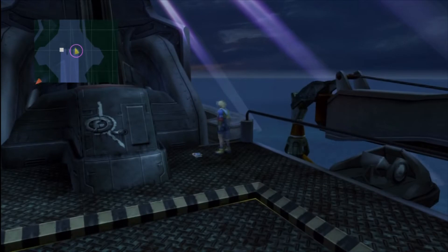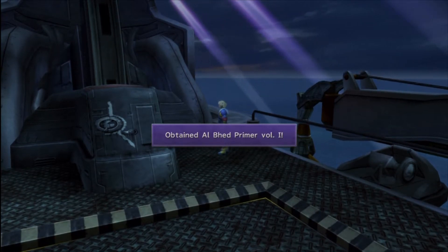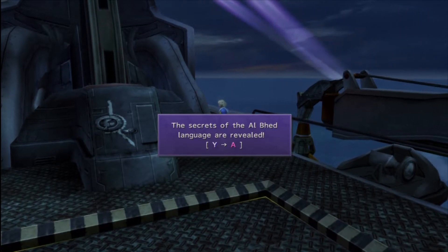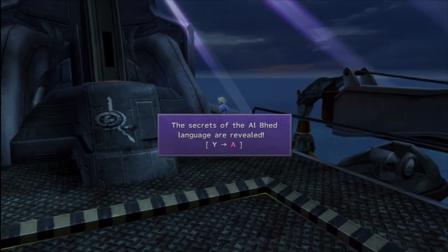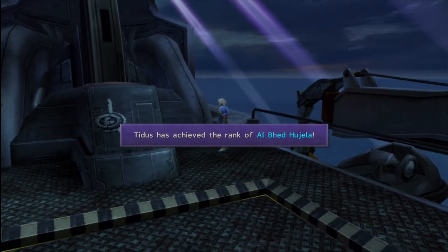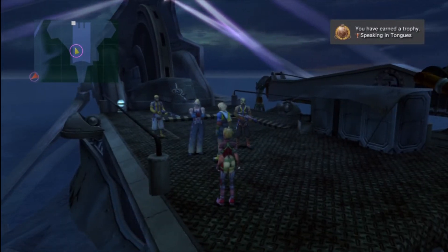So we were talking about the Al Bhed primers, and the fact there's one on this ship — it's right here. This would be the very first one. There are 26 primers, one for every letter in the alphabet, and of these, two of them are missable. This is not one of them. You might think it is because you don't actually come back to this place, but you can — there are other ways to get it. And you get a trophy.